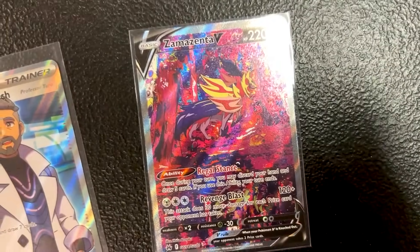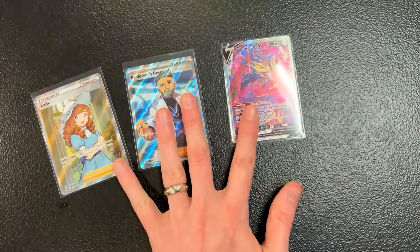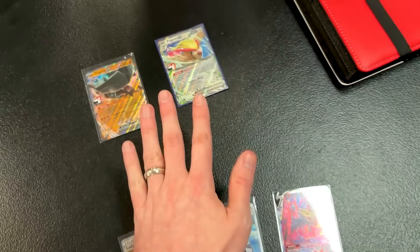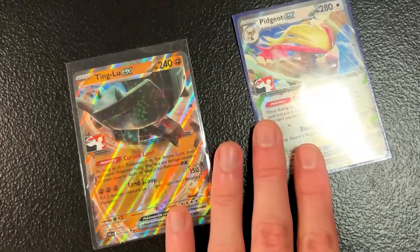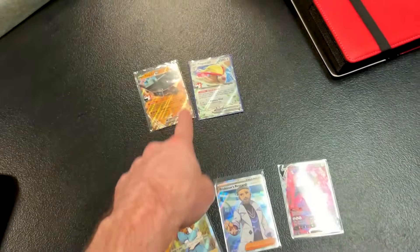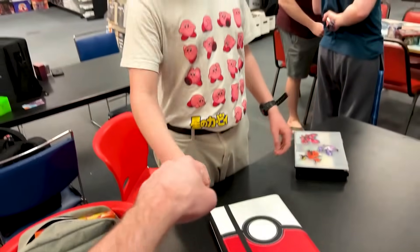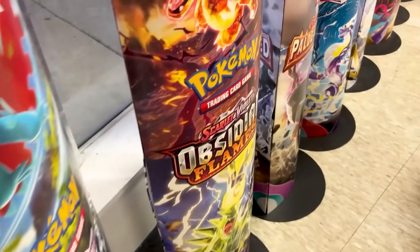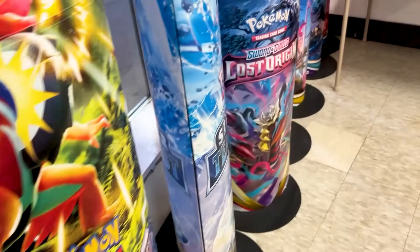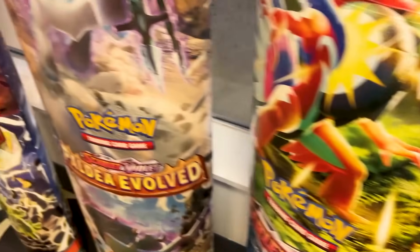Quick trade: Zamazenta V, Professor's Research, and Full Art Lady — those three from my binder. And you are trading away prize pack cards: the Ting Lu and the Pidgeot EX. Going into the prize pack binder — those two for those three. Do we have ourselves a deal? Boom, it's a deal. Look at all the Pokemon totems up here, even a little bit of Evolving Skies right down here at the end — a nice little collection.